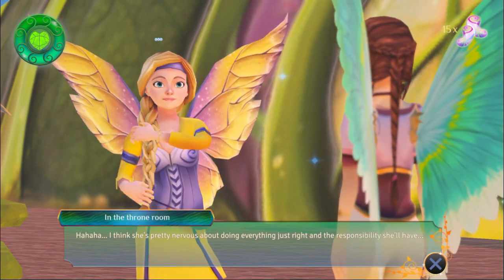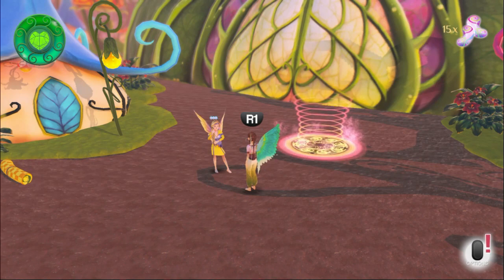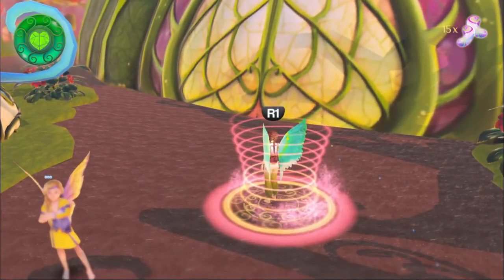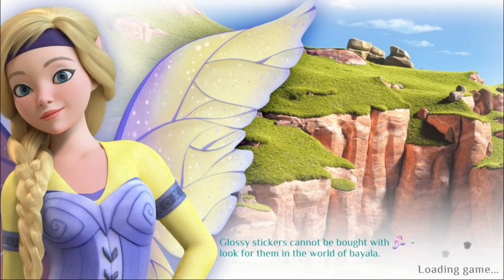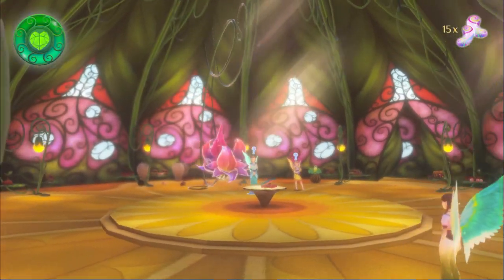Our first dialogue also happens to be one of the better and funnier ones. I can now proceed via this portal to the first hub area. And this method of moving around the world of Bayala via these portals is going to be one major criticism I have. You will see a bit more of that later on.